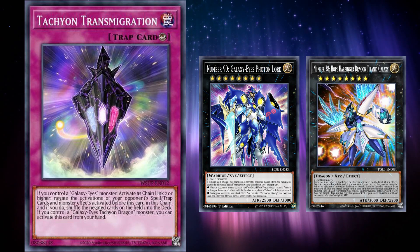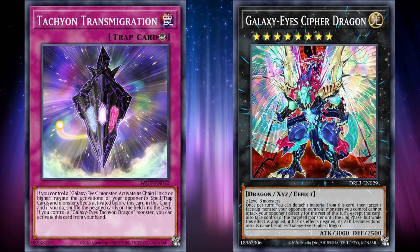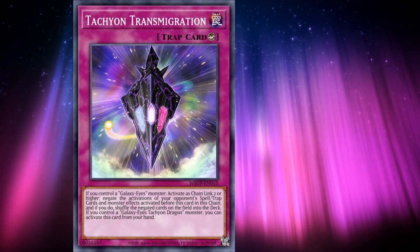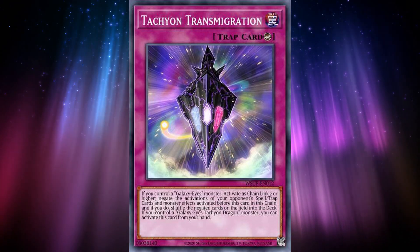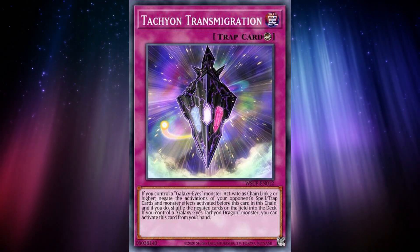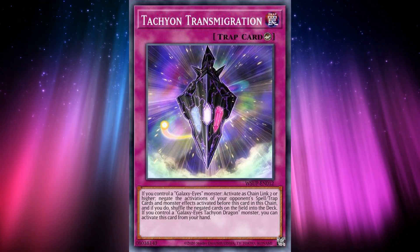And when going second, the deck has a larger number of cards that help break boards and OTK, like Galaxy-Eyes Cipher Dragon. But there's absolutely no denying that if you happen to activate Transmigration, it can be an absolutely blowout against an opponent's chain link. And since it's activatable from your hand, you can surprise your opponent with it even when going second, especially since it's so difficult to respond to — putting it firmly at the number 8 spot. Though if it had a consistent way of searching it, it would definitely be higher on this list.